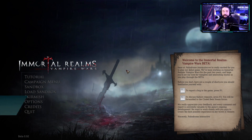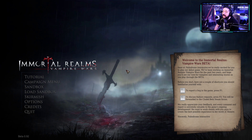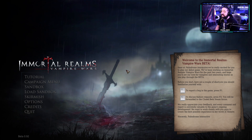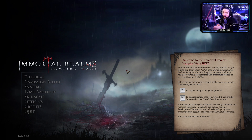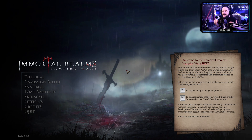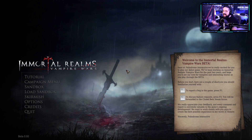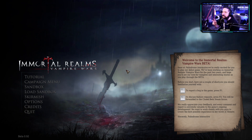Ciao a tutti ragazzi, bentrovati su Crystal Cross Gaming con una nuova puntata della serie 'Proviamolo'. Oggi proviamo insieme Mortal Realms: Vampire Wars. Ringrazio moltissimo lo sviluppatore per avermi dato la chiave di gioco. La chiave che mi hanno dato è della beta, perché questo gioco non è ancora uscito, ma stanno facendo girare la beta tra i content creator. Si tratta di un gioco di strategia.